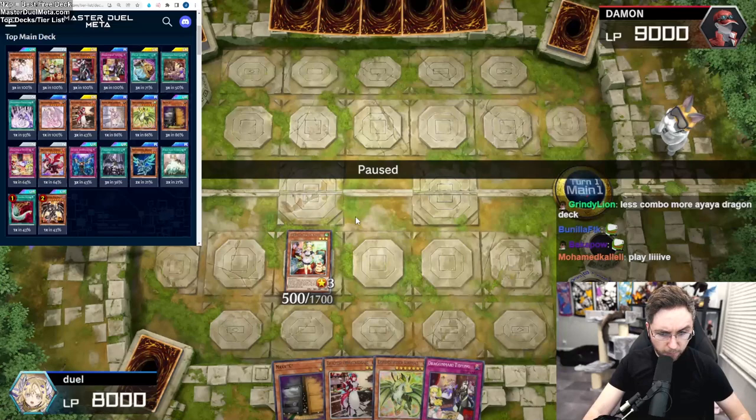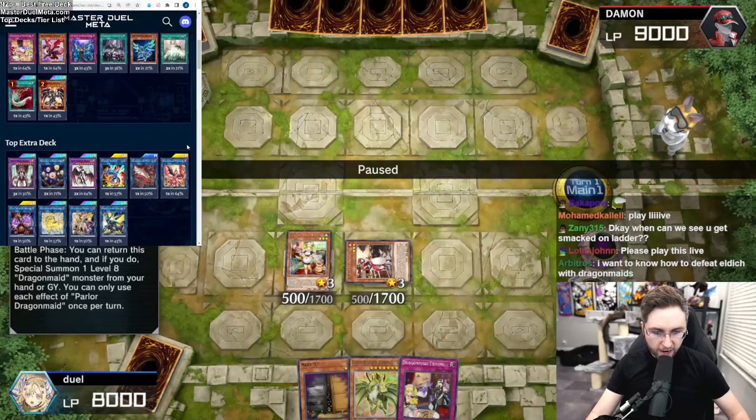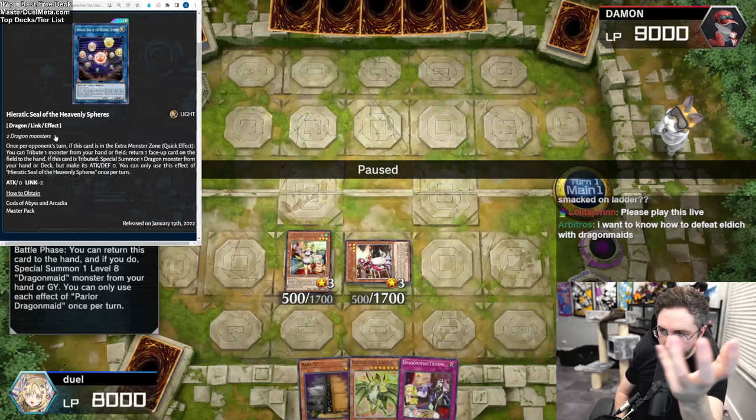The downside is it's a hard once per turn, and you have to summon the Monster in defense. So if I wanted, I could summon Striker Dragon over the Parlor — though you should not do that here. But for the one-card combo, if I summon Striker Dragon over Parlor, I could use the Tidying to summon the Parlor that sent it, to then make Heavenly Spheres. That will be the play to disrupt your opponent — you can tribute it during your opponent's turn to return a face-up card on the field back to the Hand.